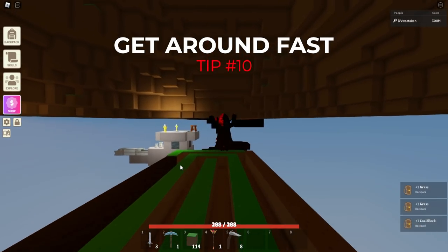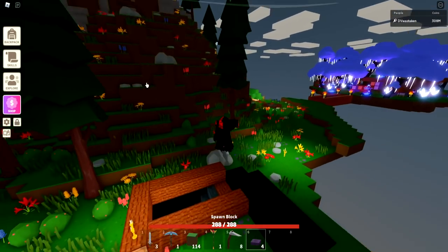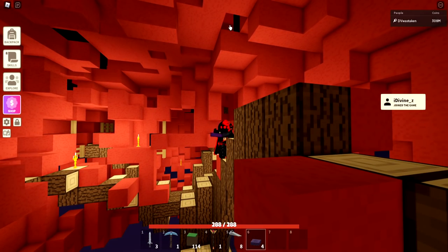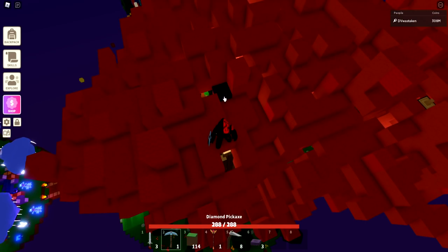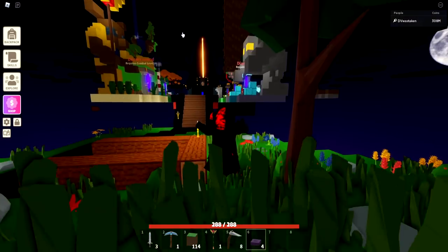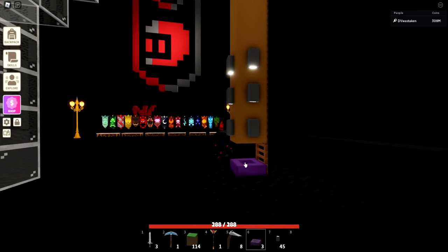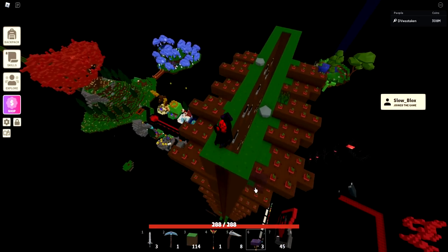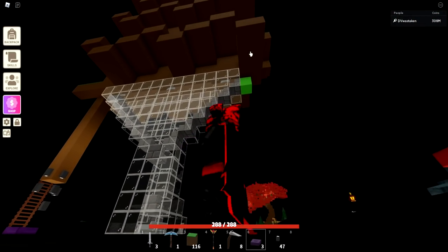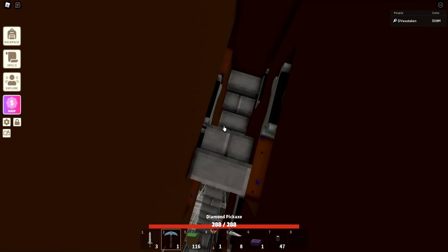Spawn blocks are super cheap and you get them from the mechanic in the hub. You can use them to get to many different places. If you can't climb somewhere, just place a spawn block and reset — you're now at the top. You can also stack them like stairs to climb wherever you want. As long as you have a bunch of spawn blocks, you can keep climbing anywhere very easily.